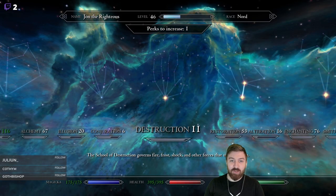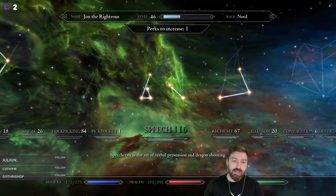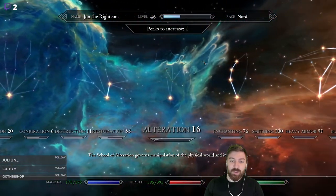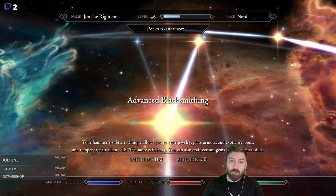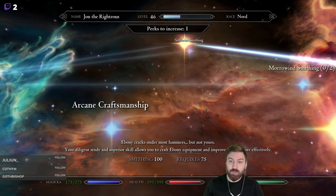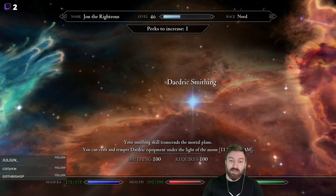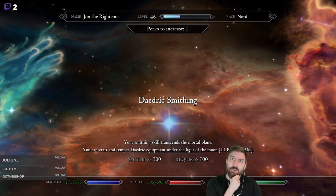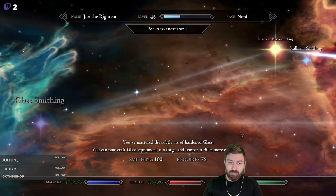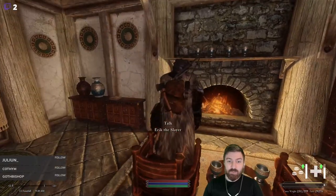Let me do a quick double check here. We have one perk point, and I don't think we can get any more training on this level. The reason I was looking into that is because if we wanted to hone his sword, that would require us to get arcane craftsmanship, but also the Daedric Smithing perk. We're going to put a perk into arcane craftsmanship and see if we can hone his weapon right now.